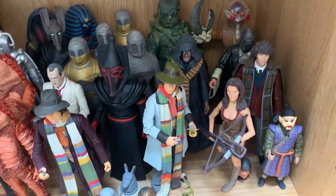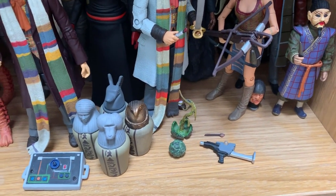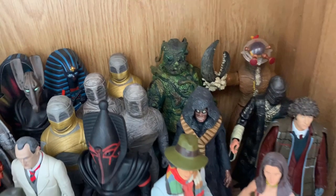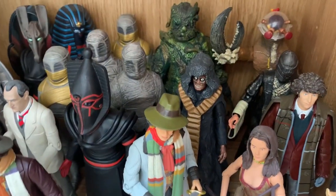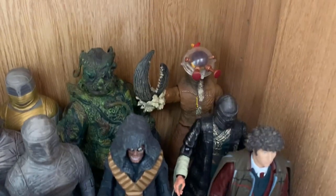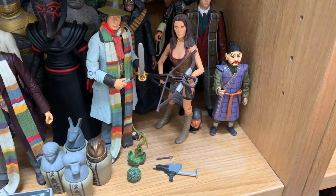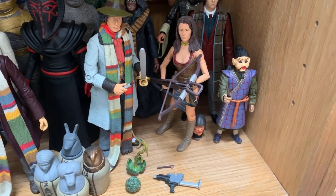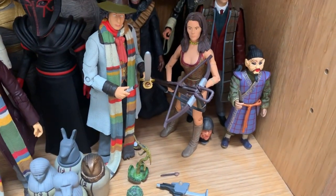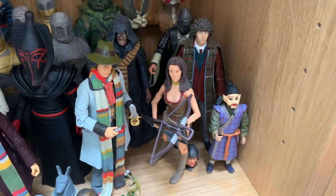Then we move on to Seeds of Doom. We've got Tom as seen in that story with a sword. We've got the Krynoid pods and the Krynoid lurking at the back - wonderful paint apps. Then we've got the Master as seen in the Deadly Assassin, Brother Goth, Rassilon, and a gun. We've got Morbius from the Brain of Morbius - wonderful, one of my favourite stories as well. We've got the Face of Evil with Leela, as seen in that story - she's got a gun, an arrow, she's got a crossbow. Unfortunately I didn't get the signed edition - I wish I had, but you win some, you lose some.